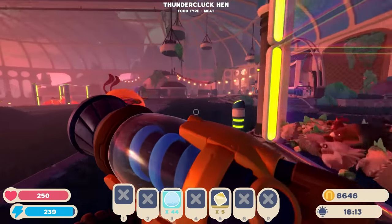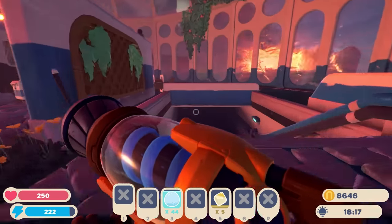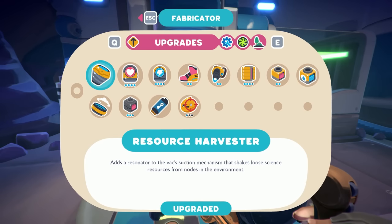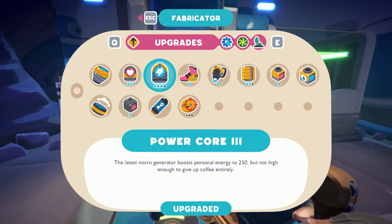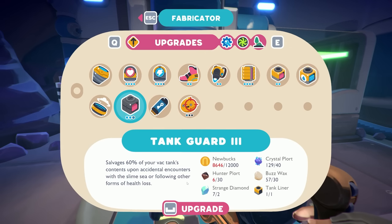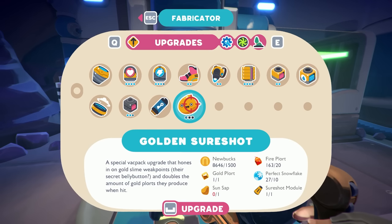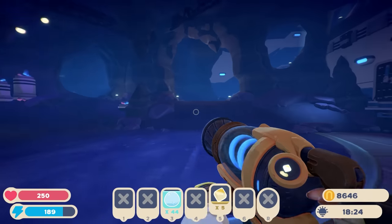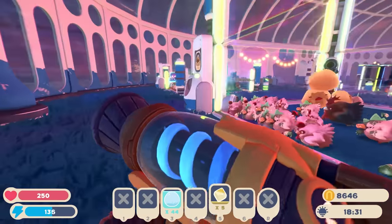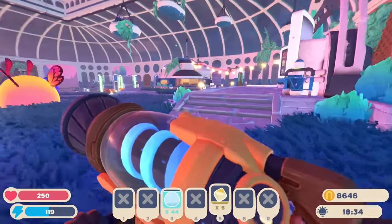What is the price on the yolky plorts? 61 newbucks. I'm not gonna sell them because I feel like we're gonna need them for some upgrades. Oh — there's the golden sure shot. We need a golden plort for that, and sun sap. I can't believe we forgot about the sun sap! So sun sap gives us something else to look for — we can look for sun sap and yolky slimes at the same time.